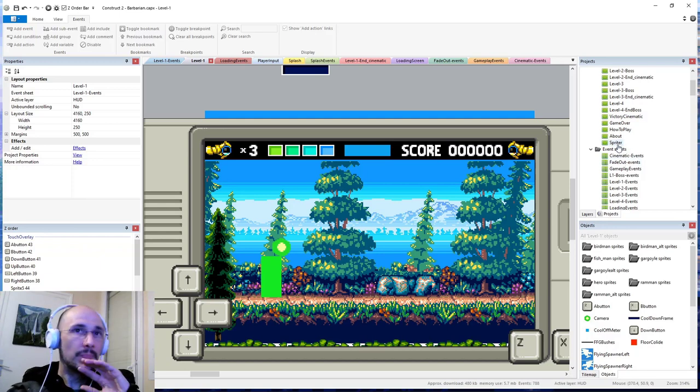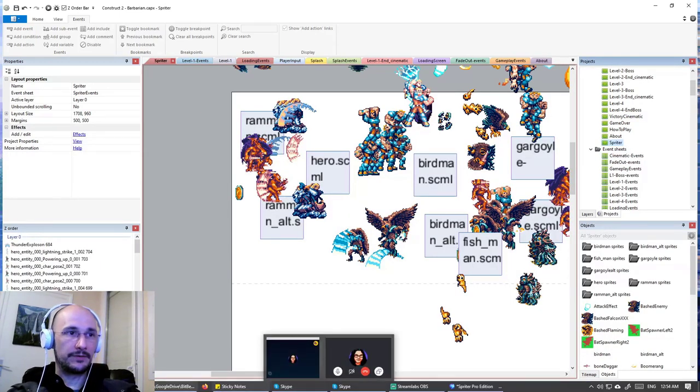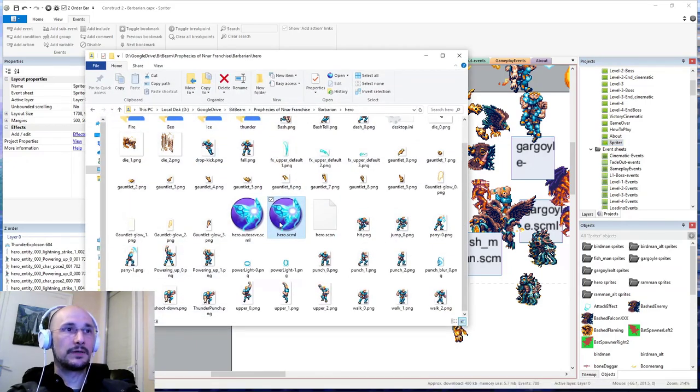Maybe it's specifically for the humanoid enemies, because I know I have successfully uppercutted flying enemies out of the air and it worked. So that's interesting. We need to go into Spriter first things first — go into the Spriter layout and drag the updated file in.